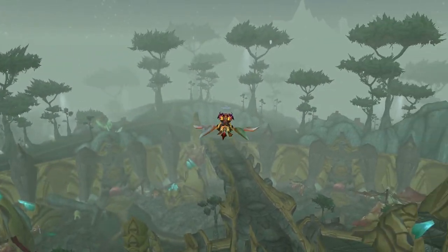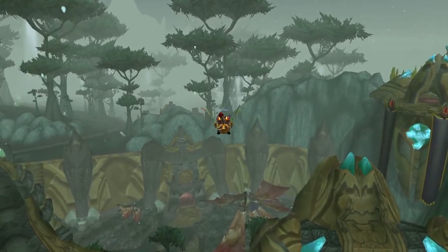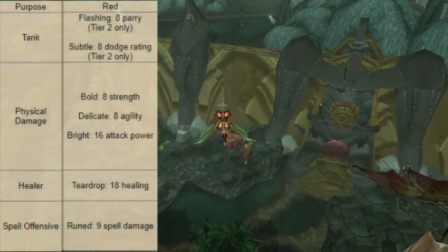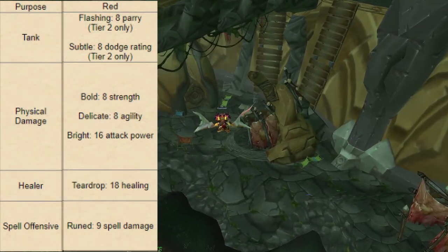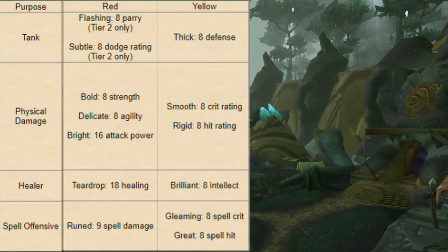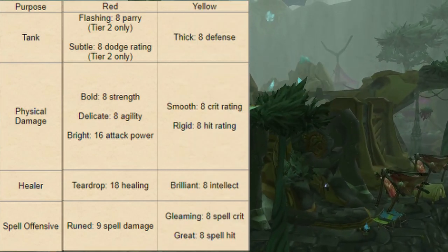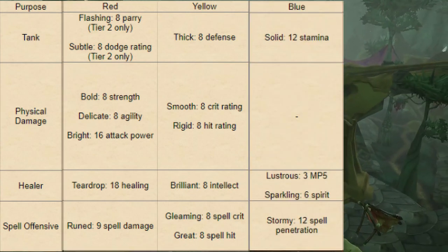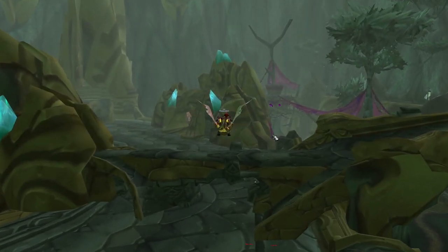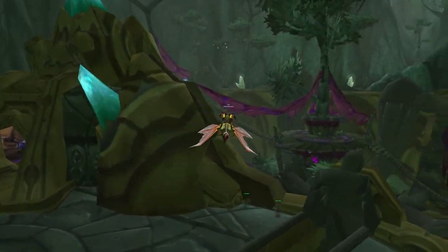Next up are primary gems — these are red, blue, and yellow gems. Each color tells you what attributes it gives. Red gems can give you parry rating, dodge rating, strength, agility, attack power, healing, or spell damage. Yellow gems can give you defense, crit rating, hit rating for spell and melee, and intellect. Blue gems can give you stamina, MP5, spirit, or spell power.